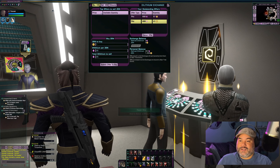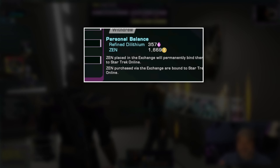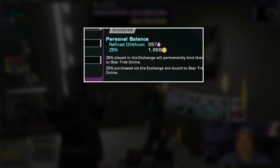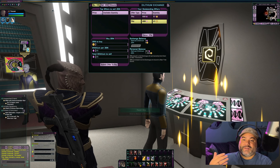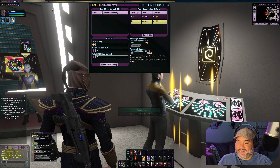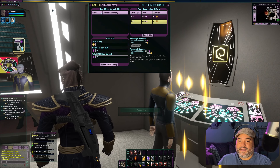As you can see, I've acquired some Zen in this account — 1,669 Zen. You'll see they're in the personal balance in the Dilithium Exchange. I have some more Dilithium tied up to grab some more Zen. But I've been grinding for a bit, playing this character quite a lot along with my other ones in this account, just to be able to get enough Zen.